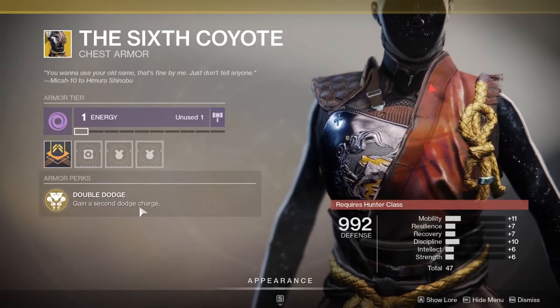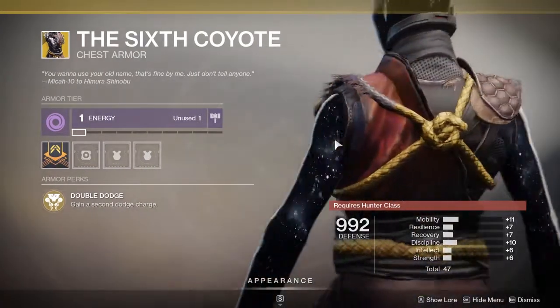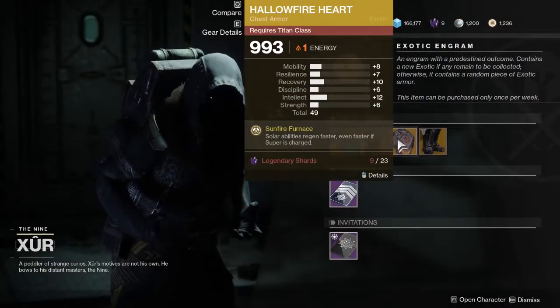Moving on, we have the Sixth Coyote for hunters. If you want to dodge again, you can dodge a second time — whoopty frickin' do. Moving on from there.